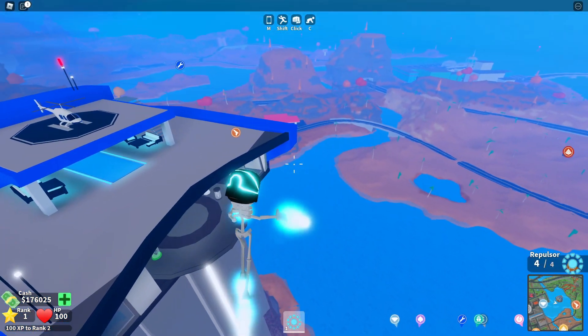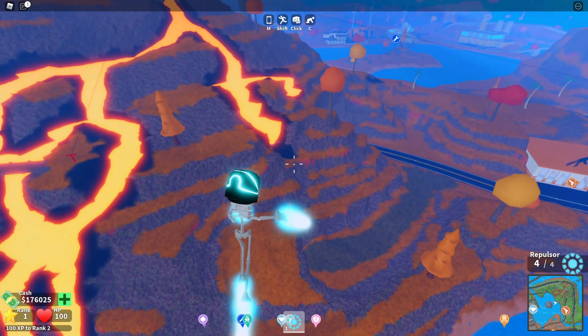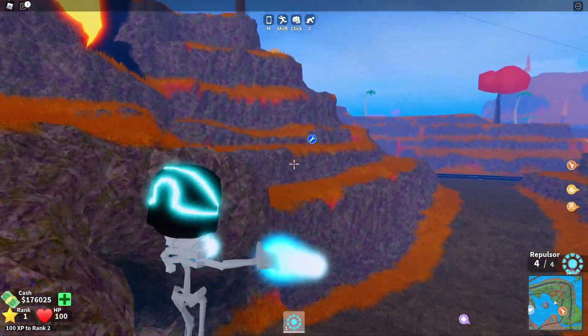Let's go ahead and get into these codes now. If you do not know how to claim codes in Mad City, you're going to want to open up your phone in-game. Then go to the left where it says codes, click on that, and then the code menu comes up.